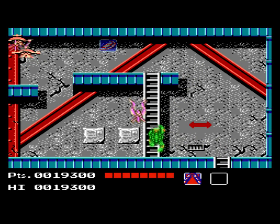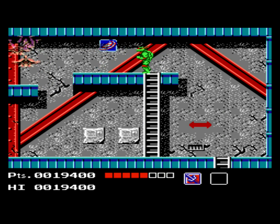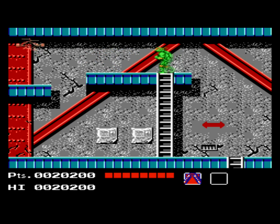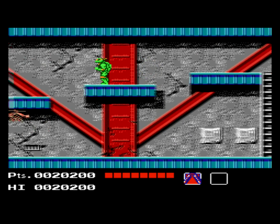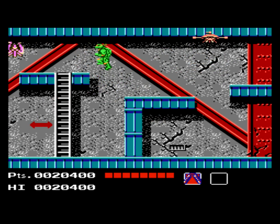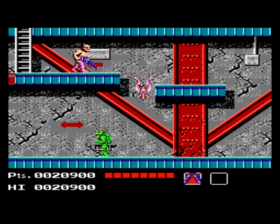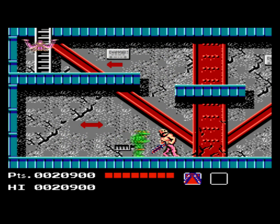Once he's defeated, climb up the ladder, and you're lucky because there's half a pizza located at the top, so we're going to select Raphael, who took a pretty good amount of damage in the previous level, and refill his health bar. The enemies in the game will take multiple hits, and even though Donatello has the longest range, it also seems sometimes to be the most powerful weapon. He really has an OP-type feeling to him.